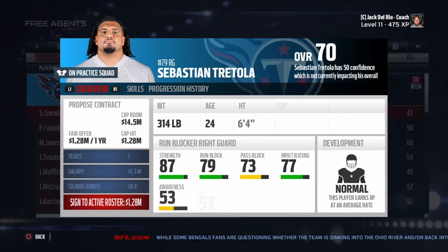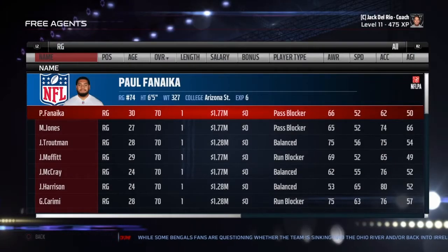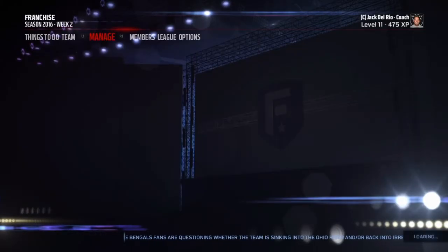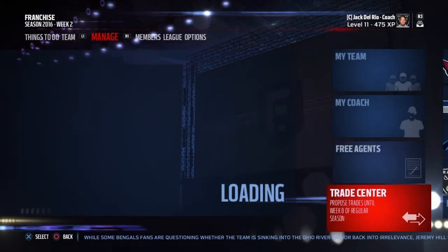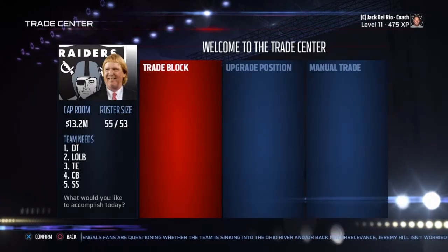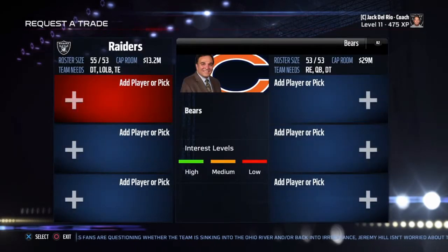Now, if you're low on cap space, you can sort by salary and just get the three cheapest. Just after you get the three, head over to the trade center and you're just going to select the three people you just picked up.